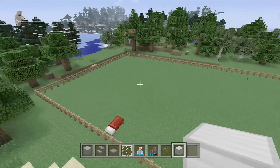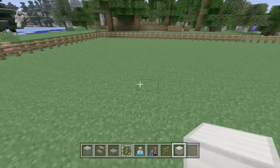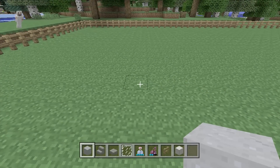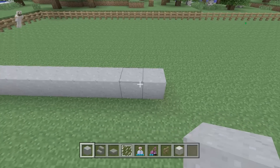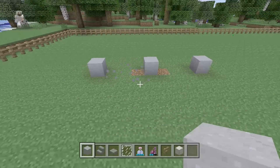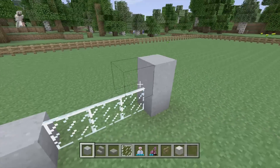Don't worry about the fences around the place — I just added those to try to keep animals out of my way, so you don't have to worry about those. We're going to take out our clay and lay down nine pieces of clay in a row: one, two, three, four, five, six, seven, eight, nine. Then we're going to get rid of three of them, so we should have three blocks of clay left. We're going to place glass panes down here and put more clay up on top.